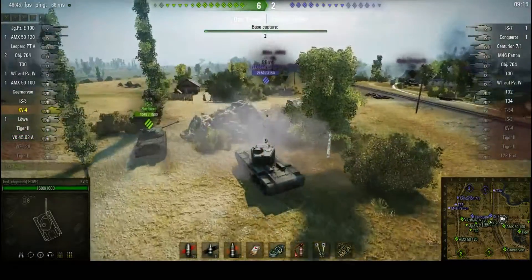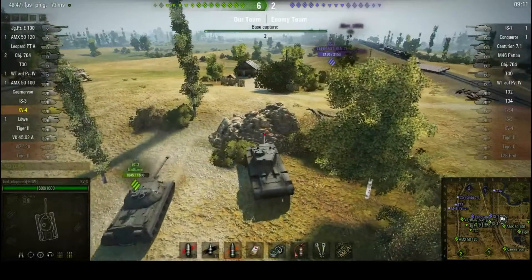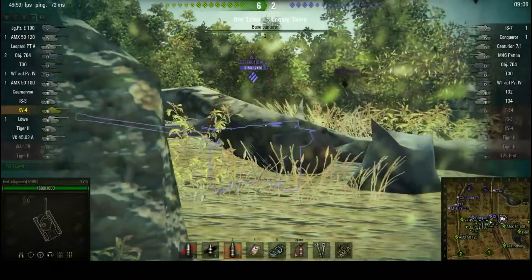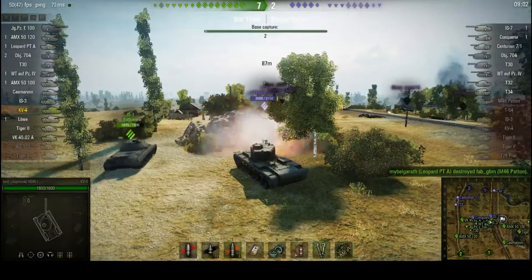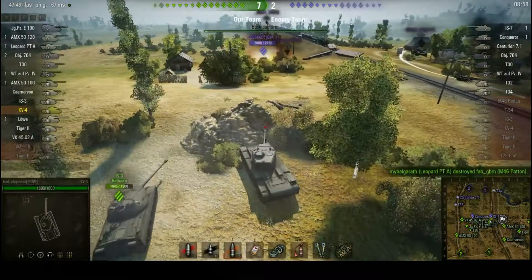Side of the turret — probably not going to do much. Didn't even hit. The turret on the IS-4 is very tough. These shots are probably not going to do a lot — 62 damage. Oh, fear me. Fear me massively.